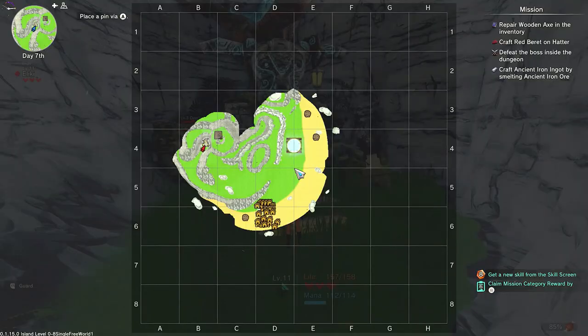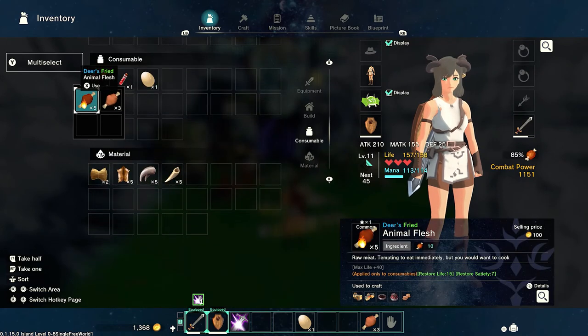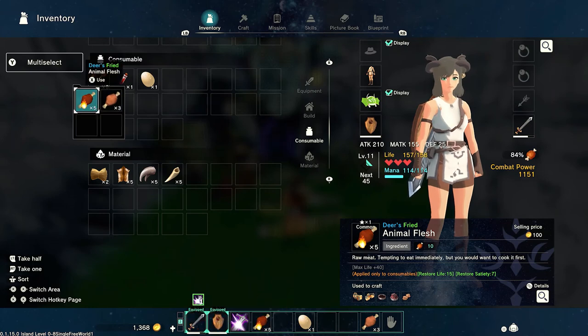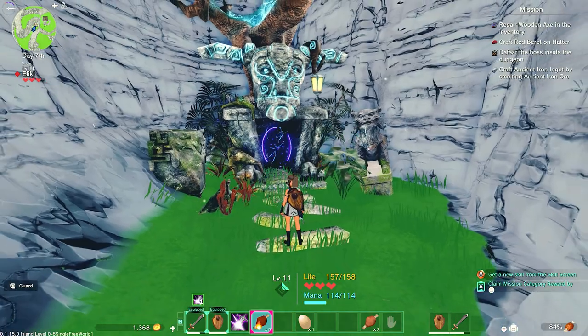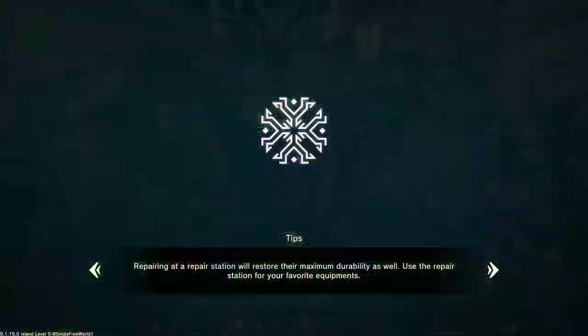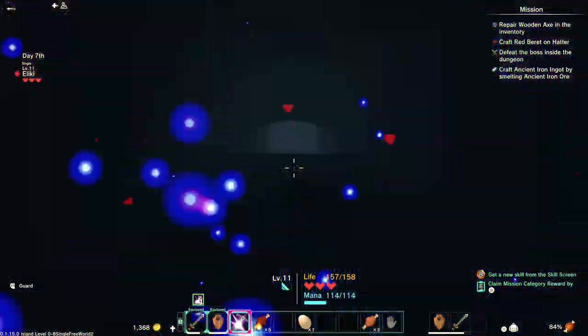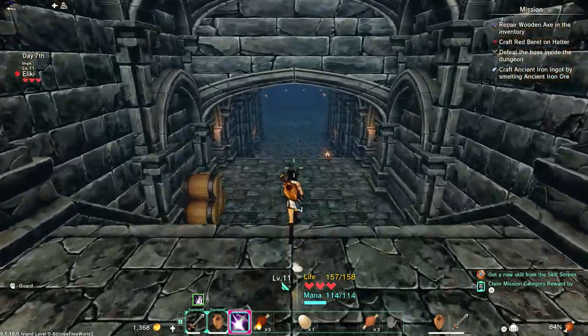Our plan is: before we go in here, we're going to put our meat down at the bottom so we can eat. All right, let's go. Let's see what this dungeon is. Ooh, this looks pretty as hell!